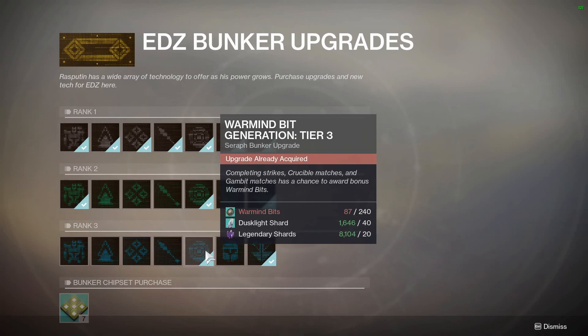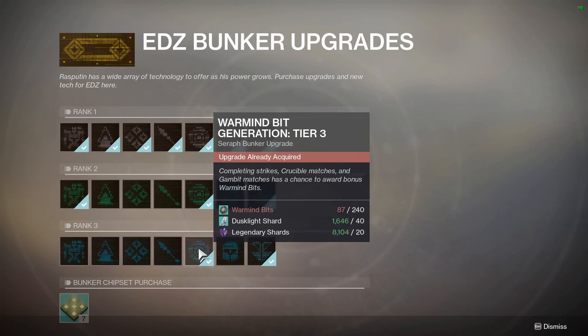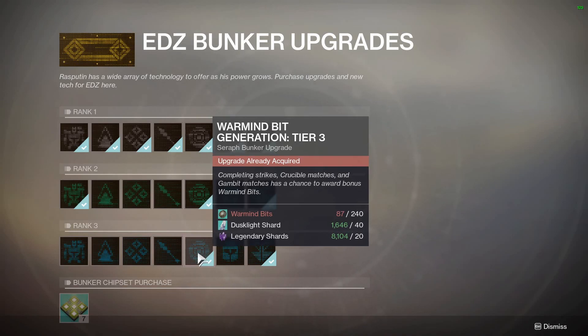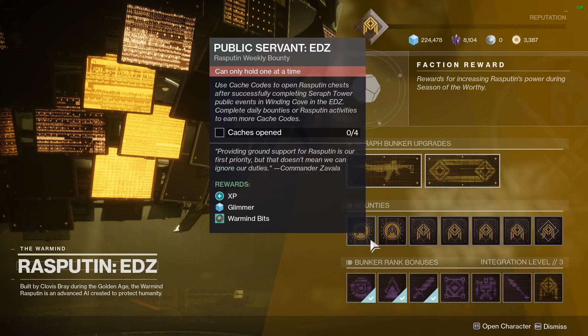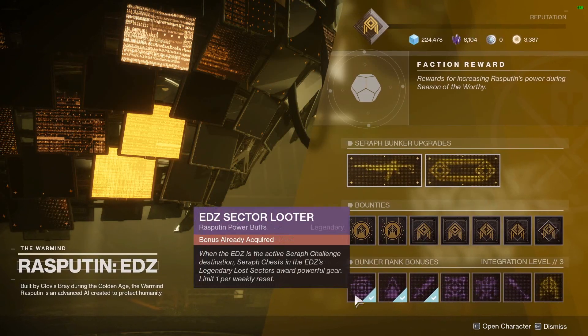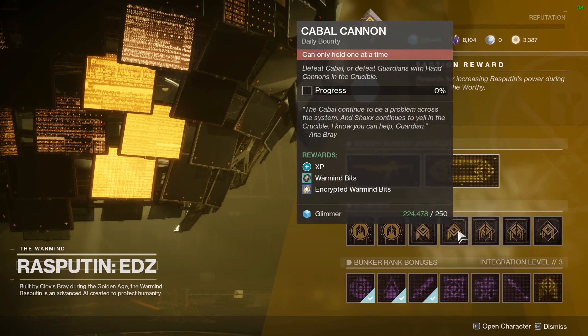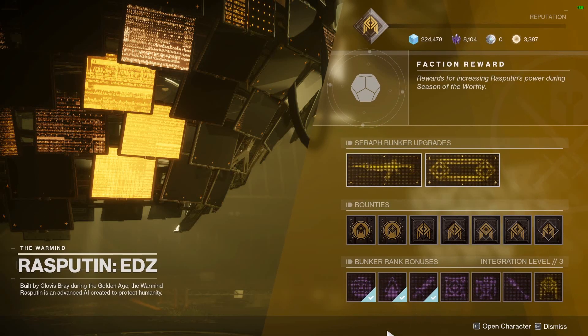And Warmind Bit Generation Tier 3 is way better than Tier 2. You need to purchase Tier 2 to unlock the ability to purchase Tier 3. Once you're doing any matchmade activity — like Strikes, Crucible Matches, Gambit, whatever — you have a chance to get Warmind bits at the end of the activity. So passive bit generation, even though it's a chance, is still better than having to grind out additional bounties. Do your daily bounties on all three of your characters, because you'll maybe purchase a full set of additional bounties while doing those dailies. But beyond that, it's really not worth grinding unless you completely run out of stuff to do throughout the week.